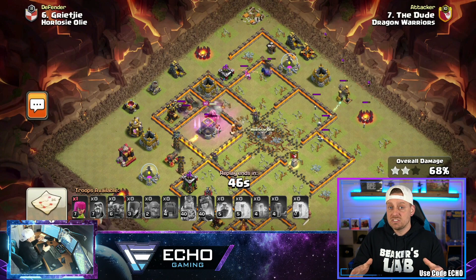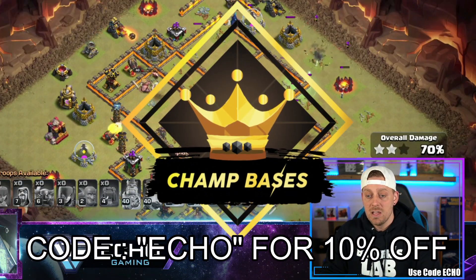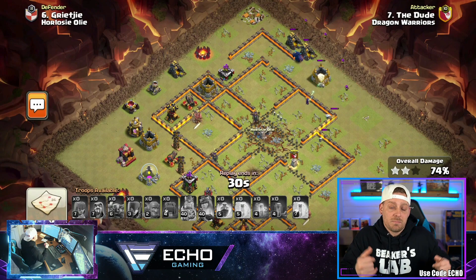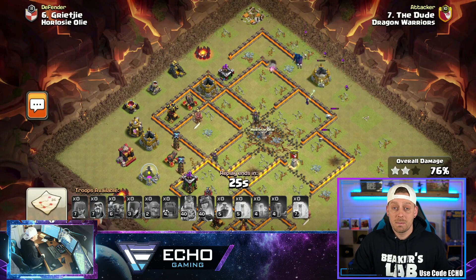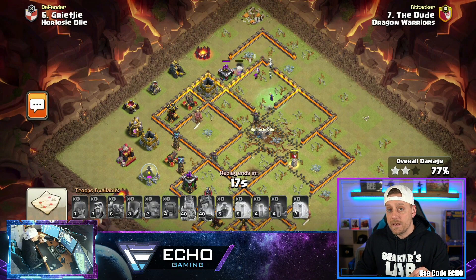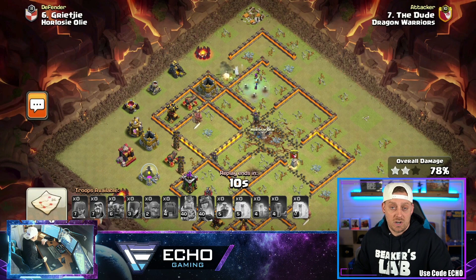Every single base builder keeps Clan Castle composition in mind and builds around it. All these bases and more are available at ClashChamps.com — you can use code ECHO to save yourself 10% on any bases you buy, and they also have free bases there as well. If you're playing in high-end tournaments where money's at stake, you need some of the best bases. You can't go in with some old-school, burned-out base that everyone's seen before. You need to go in with a base that no one's seen — that's how you win these tournaments, backed up by having incredible attack strategies.